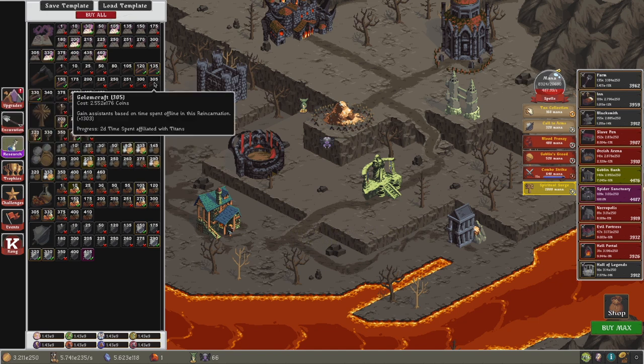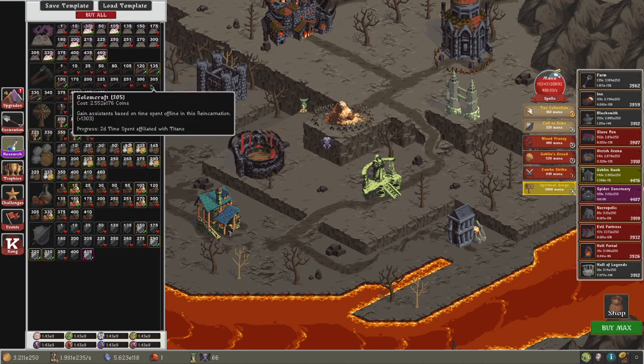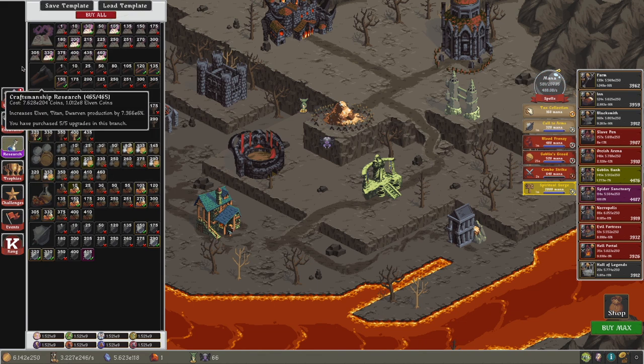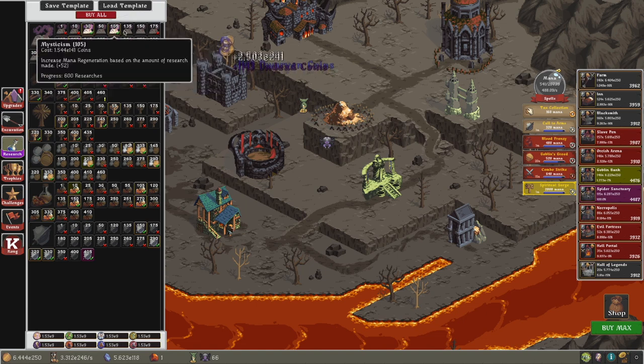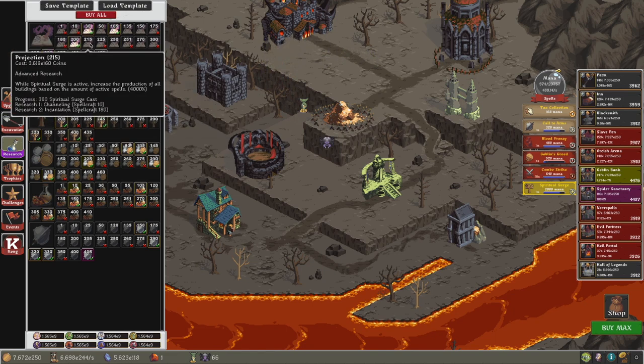If I don't have Sunforce Assistance, I should get this, which is a lot of assistance. It's based on offline time this reincarnation, so if I'm trying to do a reincarnation quickly, this wouldn't be very good. This is sort of a build that grows over time. For the Spellcraft branch, S105 will swap for S135, which is a 57 times production boost. And maybe S30 will swap for S215.